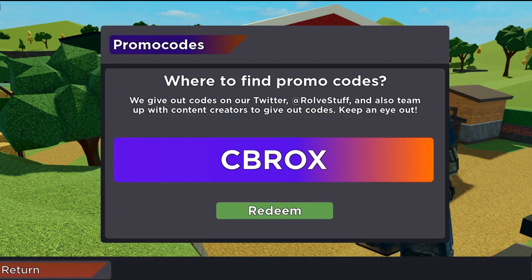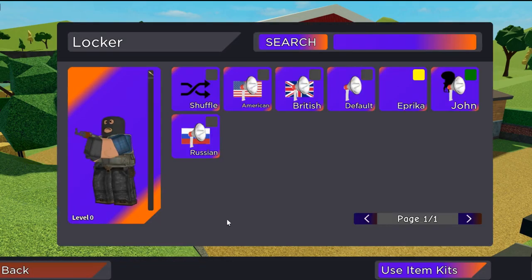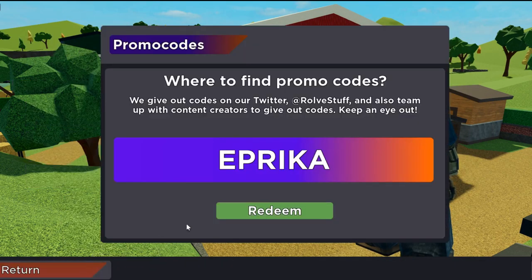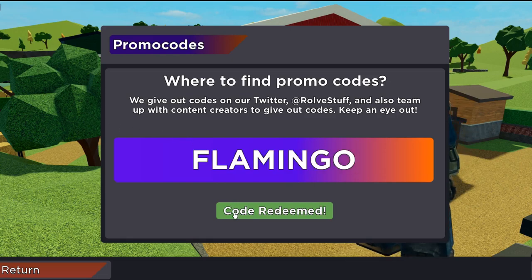Third we have code eprica and we can redeem this for the eprica announcer. Fourth we have code flamingo which we can redeem for the flamingo announcer.